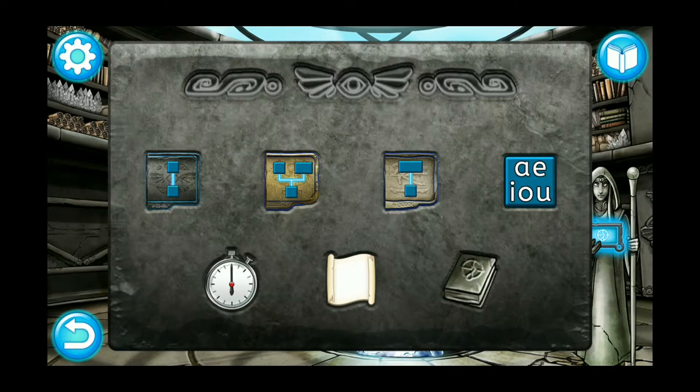Tap on the game button you would like to practice, and play the game as usual. Just note you won't be able to earn any crystals or orbs when you play a Quick Game.